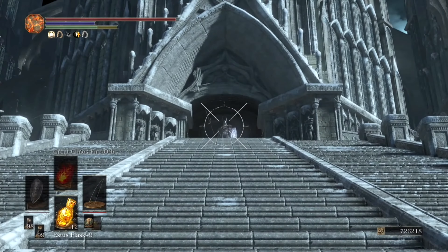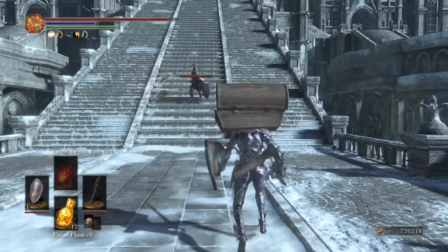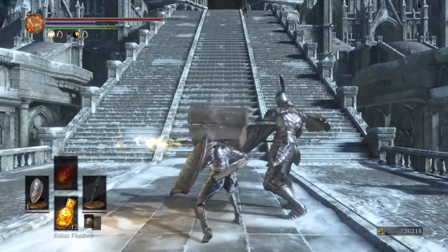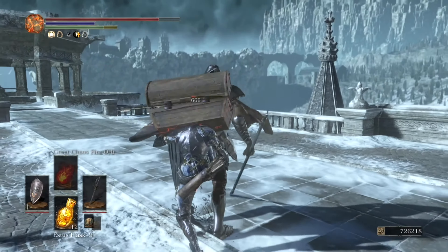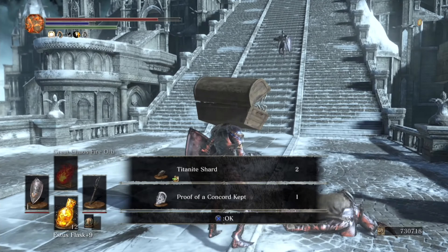If fighting these knights straight up isn't your thing or you keep getting stomped into the ground by this dynamic duo, you can kill them with a cheesy ranged strategy. This consists of aggroing them with the bow and running back past the bonfire towards the spiral staircase. The silver knights are unable to pass the entrance bridge to the staircase, allowing you all the time in the world to plink them to death with magic arrows or bolts.